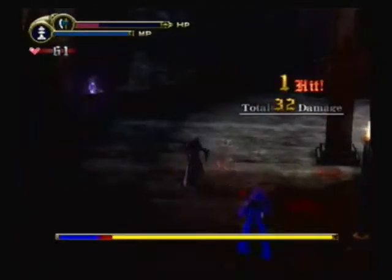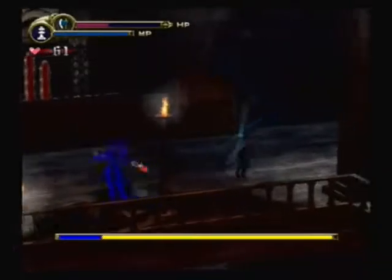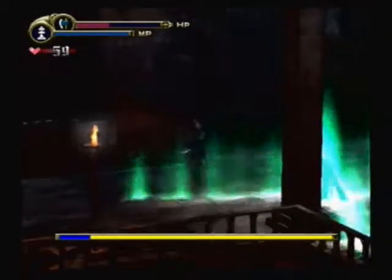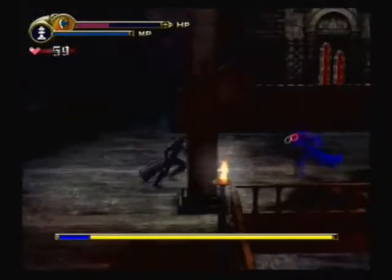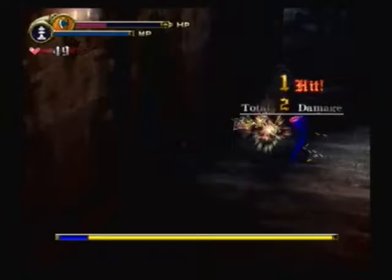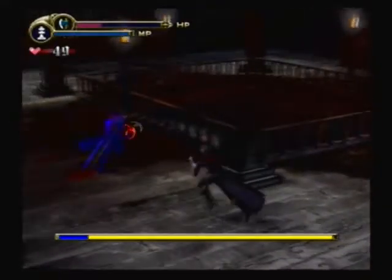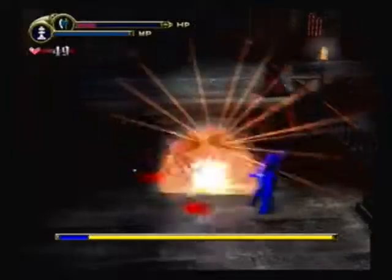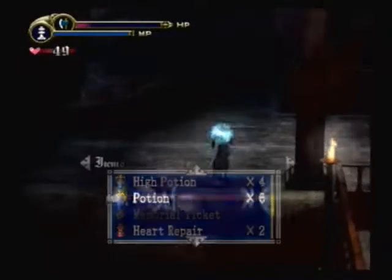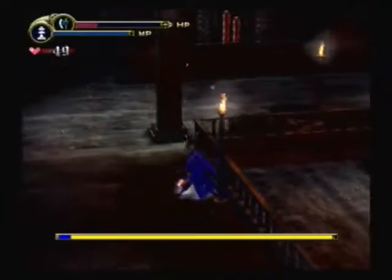This is a doppelganger for sure. I think I'll use a potion. Maybe I should try making use of this — it hones in on enemies, doesn't it? Well, it does, but it does like nothing against this guy. I wonder if this guy has any weaknesses, or if he's just tolerant to everything. I can't get a chance to hurt him. Another potion. This is hard. I don't care if other people say this is easy — I think this is difficult.